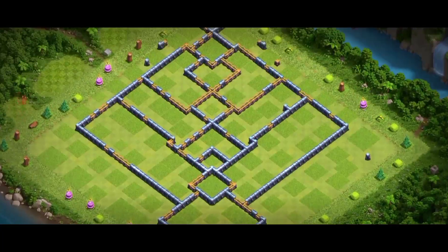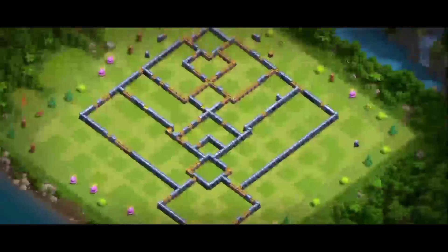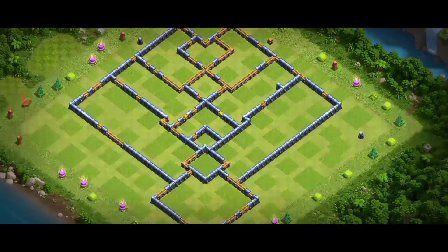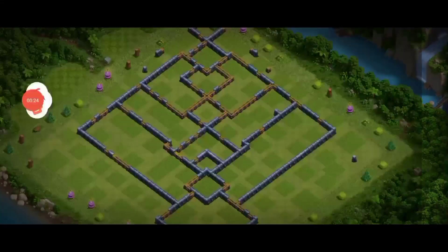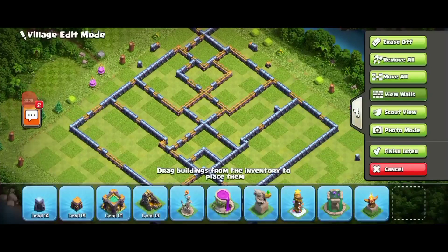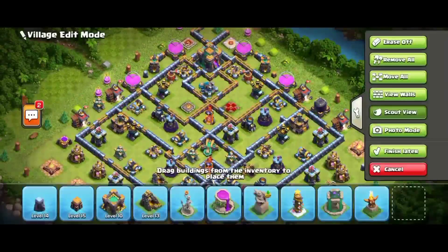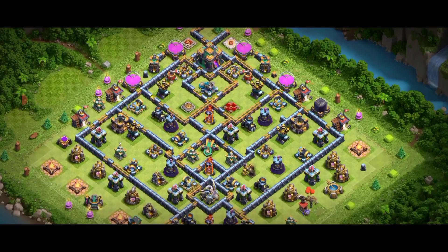I'm going to show you a best pushing base you can use for CW, because CW is on the corner, and you can also use it for Legend League. This base got 81 stars and I'm going to show you part two. If you want to watch part one, you can check it out at the end of the video so you can find out how this base is working.